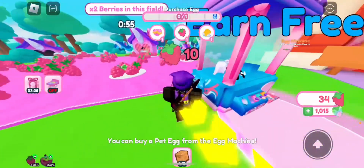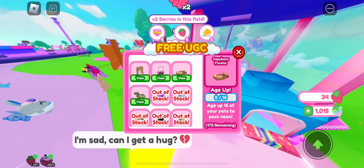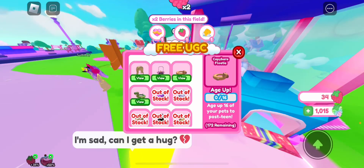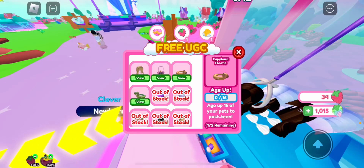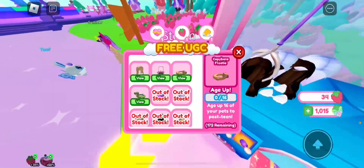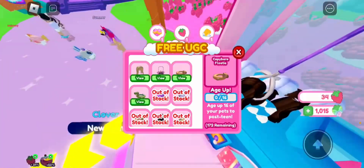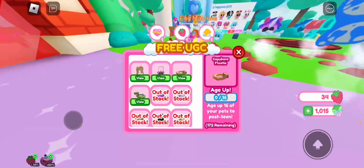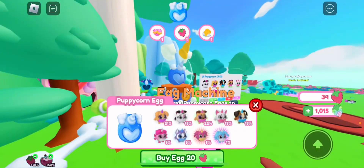Here are the UGC prizes. I recommend going for the capybara one because it has the most stock, and it's a lot easier to go for something with more stock so you're not competing for the prize. There aren't a lot of players playing, but there was a thousand stock at some point. It went down really quickly, so go for it as soon as possible. It's very hard to find any UGC with over 100 stock — the fact that this one has 200 left is pretty good.